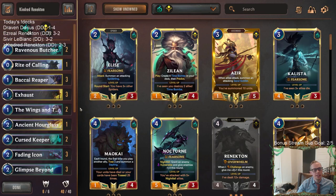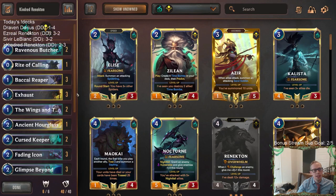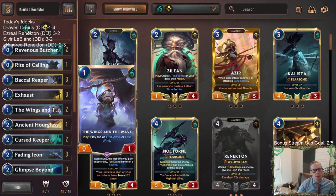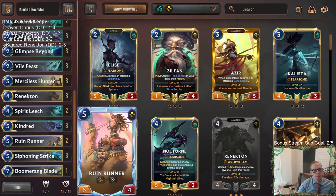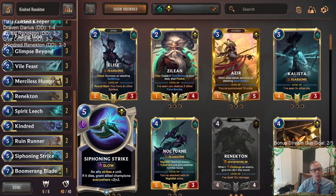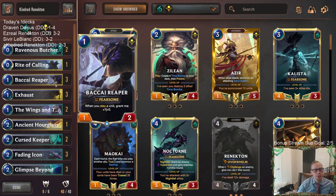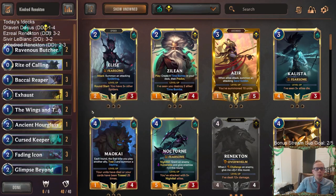I think our deck looked good today. Honestly all four of our decks looked good, but our opponents did get a couple lucky draws. I don't know too much to change with the deck. I don't love all of our early stuff — Ravenous Butcher can look pretty bad if it doesn't work out. Siphoning Strike was good removal but it is slow. There's no Nexus damage in here — maybe Doom Beast, but I don't know if that's worth it. Sometimes we just had weird matches where we died to Puffcaps and Fiora.